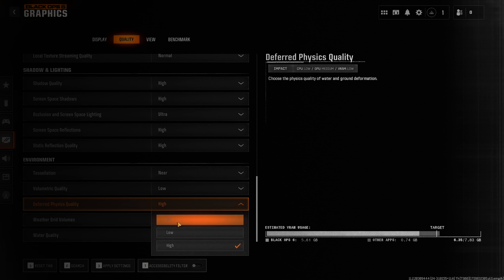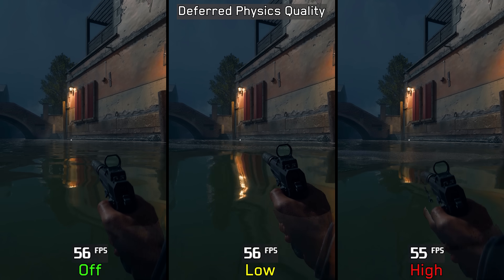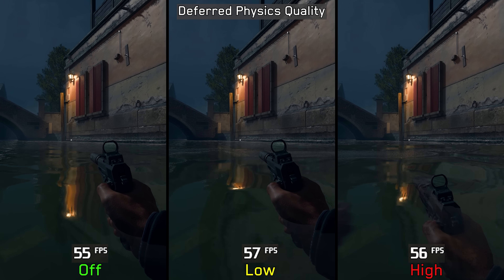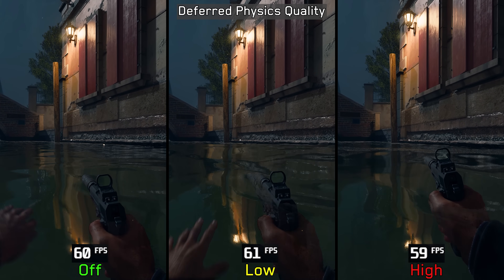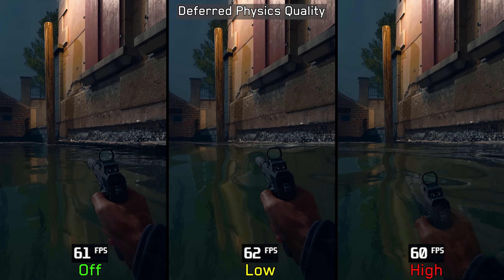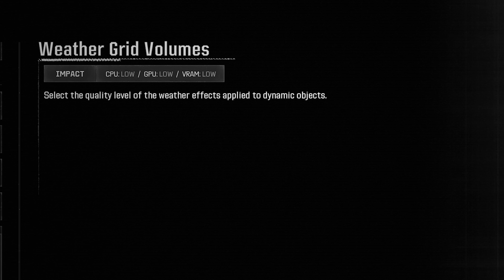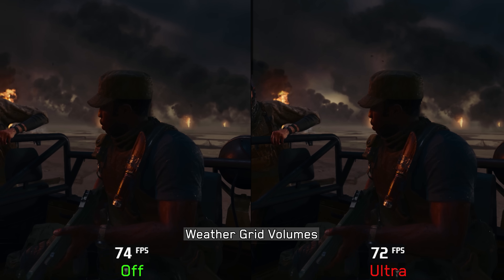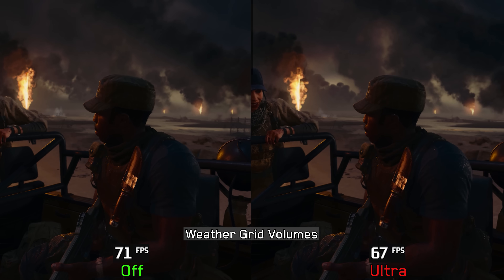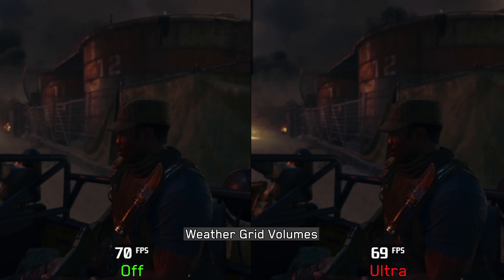Physics quality controls the quality and accuracy of deformation physics on water and deformable terrains. A wave appears in front of the character when swimming on both low and high, but even on high there is noticeable flickering. Enabling this has no significant performance impact, but because of the flickering problem it is recommended to leave it disabled. Weather grid volumes should adjust the quality of weather effects on dynamic objects, but no noticeable difference was found even with the setting off, and there is a slight performance gain when disabled, so keeping it off is recommended.